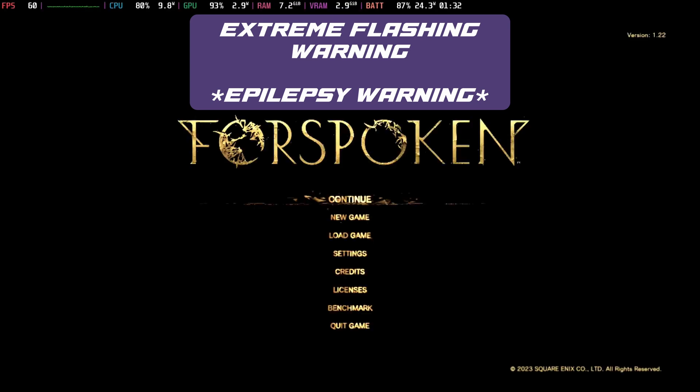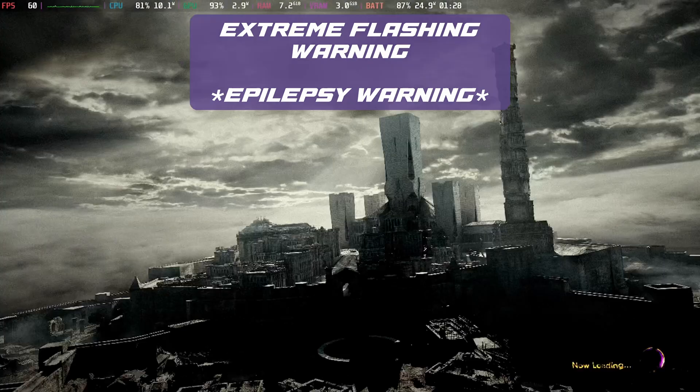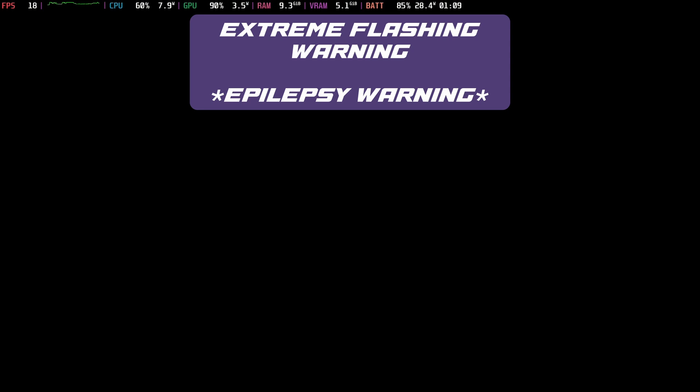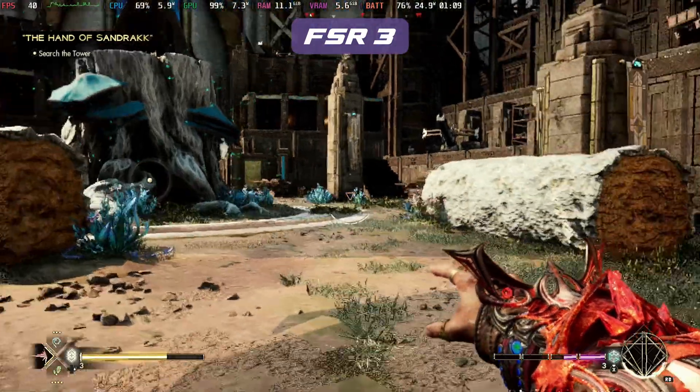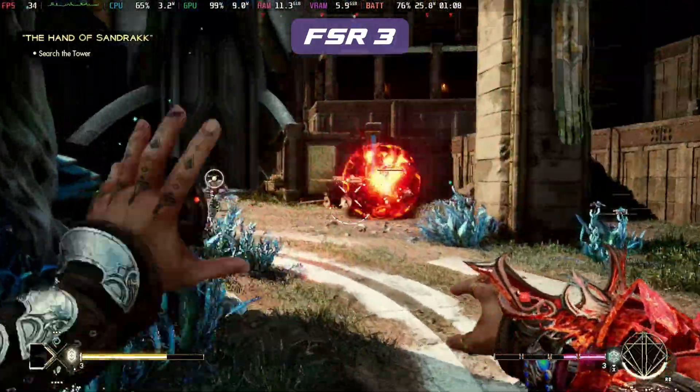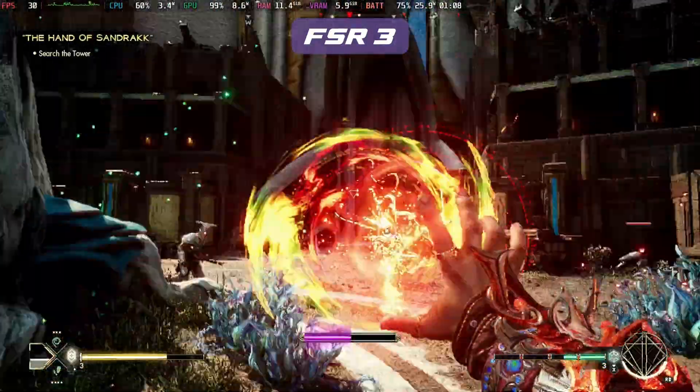Extreme flash warning for those that may be affected — Forspoken is completely broken on the Steam Deck since this FSR 3 update. It doesn't even matter if you try to turn it on; just running the game with any settings now it's just an absolute flickering mess, so it's not possible to run Forspoken at all at the moment on Steam Deck, even though it was playable previously.